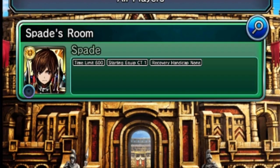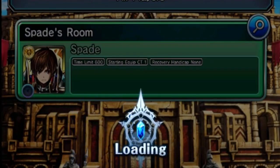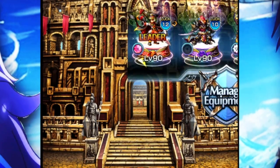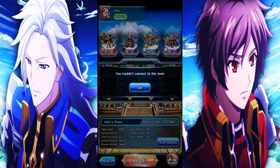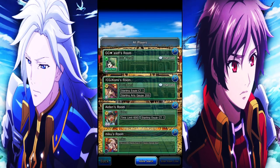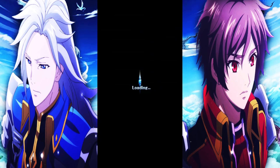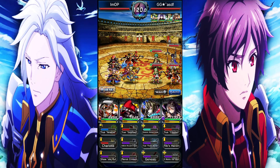Look at this — starting equipment CT, one recovery, handicap none. Room's already full. Look at this guy Aiden — transmission era, here we go! Miku, here we go, they ain't ready for me. Let's see the field effects. This is a friend of mine — let's see what you got, man. I want to see if he knows the tech, if he knows what to do, because I literally just copied a JP player strat.